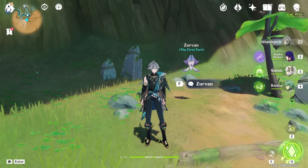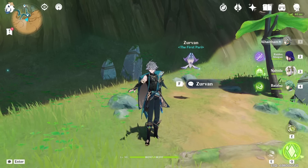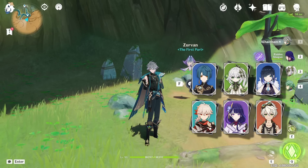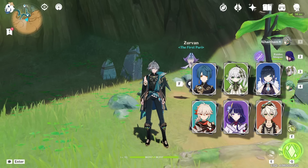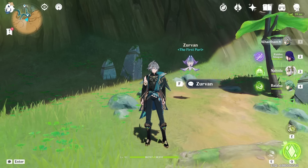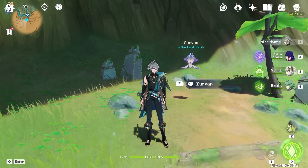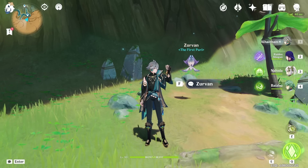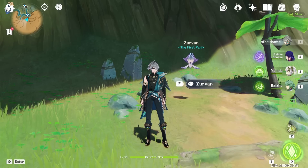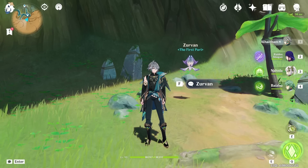Some things people might not like about Alhaitham: first, he is a main DPS, which means he requires field time. He has to be played as a main on-field DPS and will require a considerable amount of time. His on-field duration is between 8 to 12 seconds, extendable up to 16 seconds if the enemy is low enough. For the vast majority of situations, Alhaitham's on-field duration is going to be between 8 to 12 seconds.